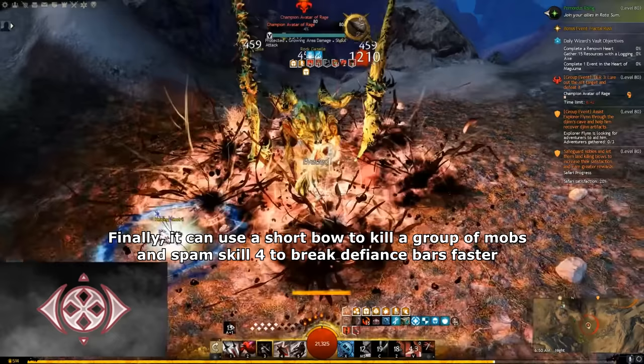Weaver is the easiest and simplest Elementalist spec. It has decent DPS and only needs to use Fire and Earth elements to deal damage. Weaver's major damage is by spamming fire skills including auto attacks. The thing that makes Weaver better than Catalyst and Tempest is the ability to build up its conditions to burst mobs faster. Its sustain is much lower compared to Catalyst and Tempest, since it requires stopping DPS to use Water element skills to heal itself. So Weaver has decent DPS and average sustain, but is very easy to play. So Weaver is B tier.